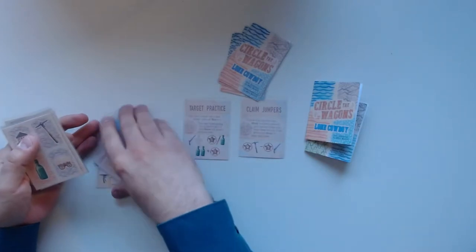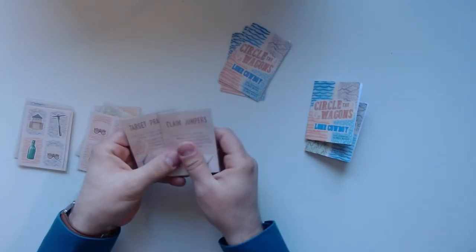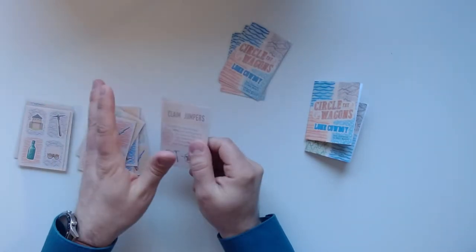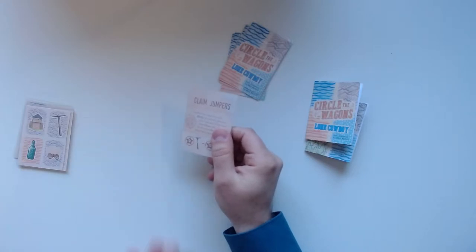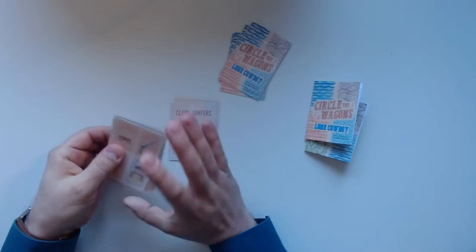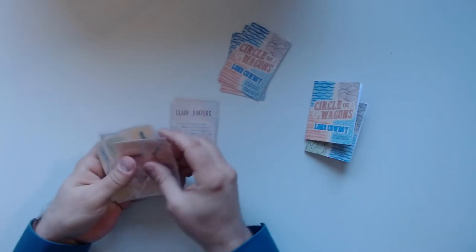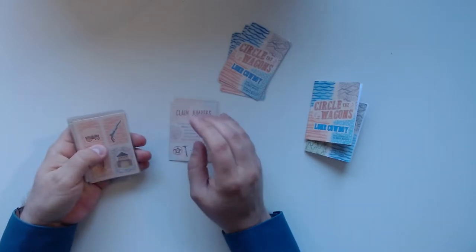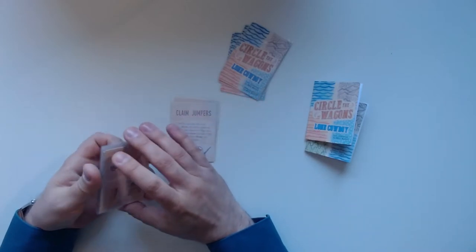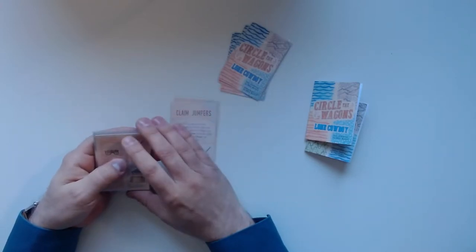We score points in three ways. First, we score points for each of the different biomes — grass, desert, mountain — and for each biome we score the one with the most connected spaces. So if I scored desert, I would score these four red ones, that's four points. We also score the goal cards determined by the scenario, and we will have an AI that receives points too — whoever has the most at the end wins. The AI is pretty tough.